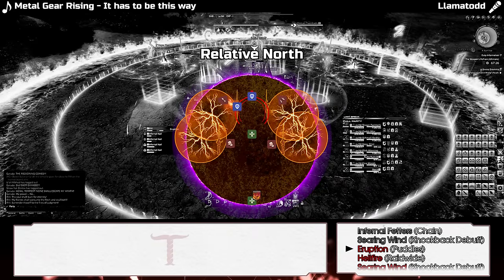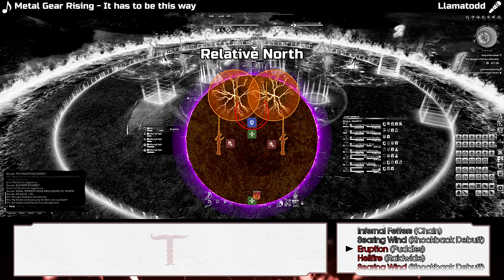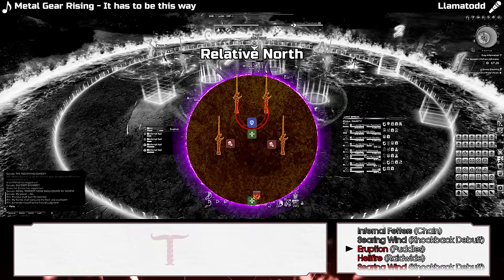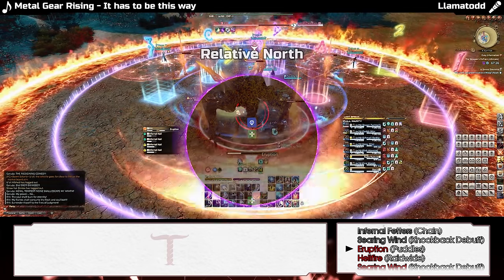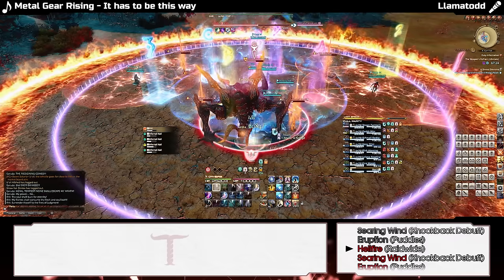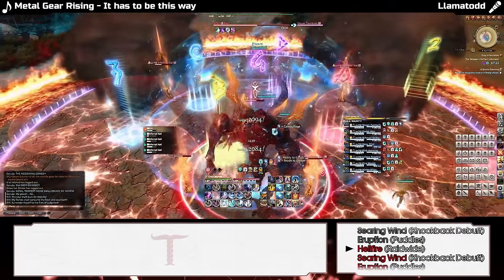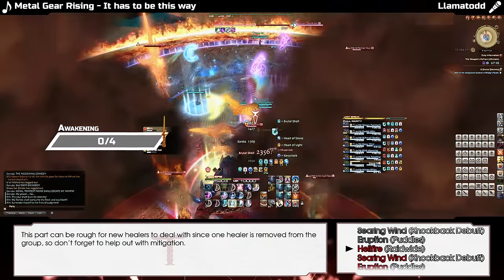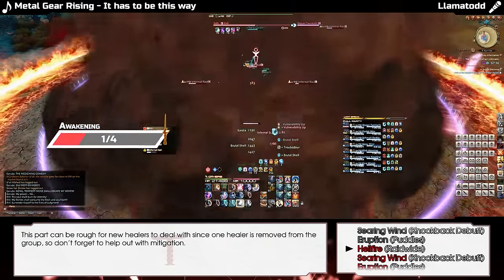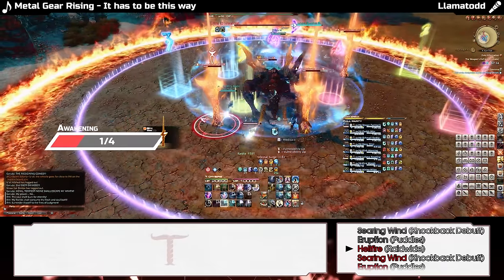Ifrit will also chain the off-tank and a DPS together with Infernal Fetters. As each nail reaches two stacks from the eruptions, destroy them in the following order: relative south-east, south-west, north-east, north-west. Be careful not to kill them too quickly as each one inflicts a brief stacking vulnerability. It's important to remember the intercardinal with one of the last two nails, since that will be the new relative north for the next part.